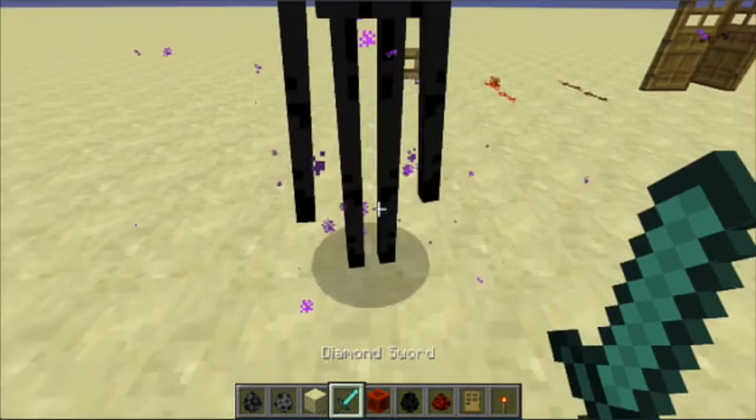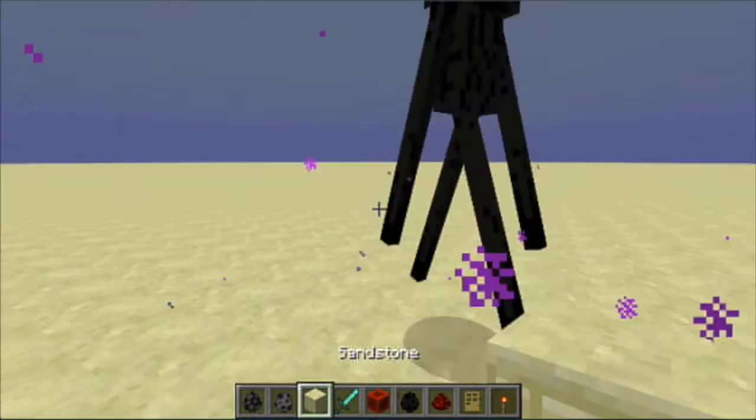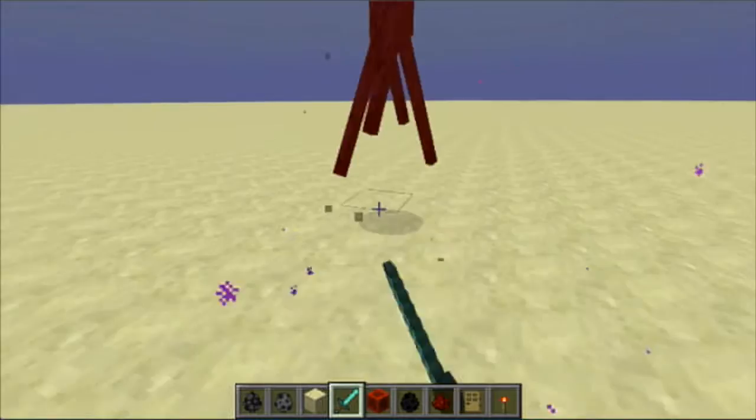These things actually do attack you, dealing the same amount of damage as the silverfish does. That Enderman isn't going to spawn anything right now.